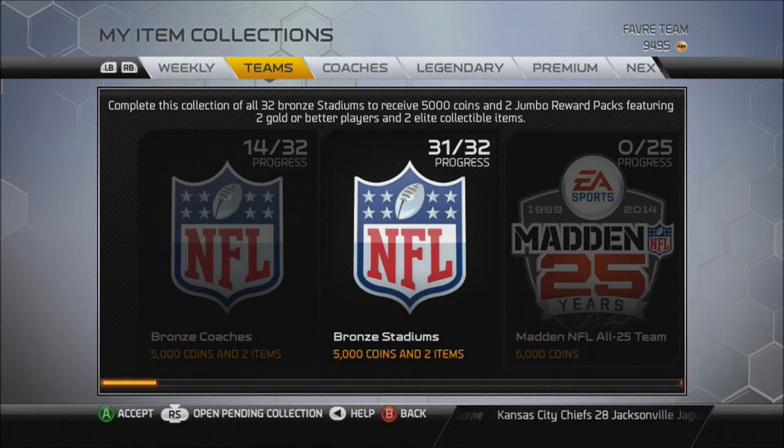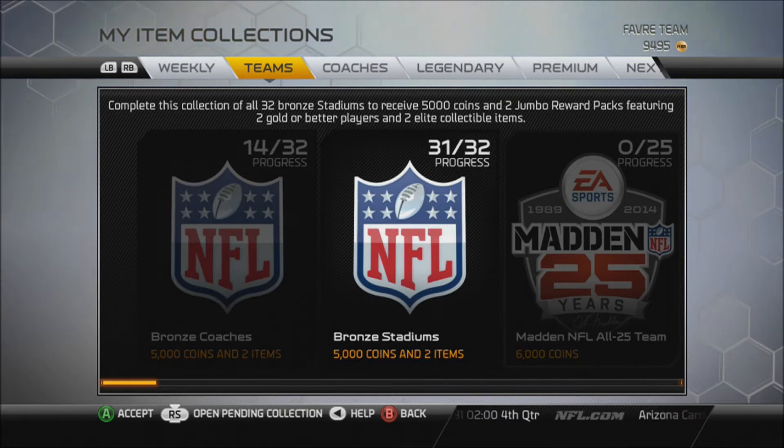What is up everyone, WatchCops23 here. Today we've got the Bronze Stadium collection. I've got 31 out of 32 and we're about to finish this up. As you can see on the screen, you get 5,000 coins, 2 jumbo reward packs which contain 2 gold players or better, and 2 elite collectible items which you use to complete other collections.